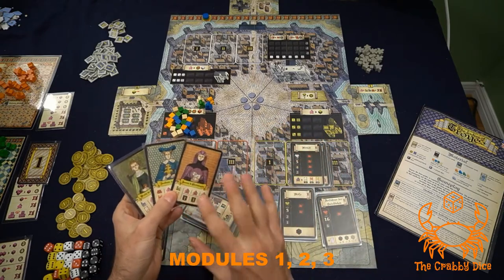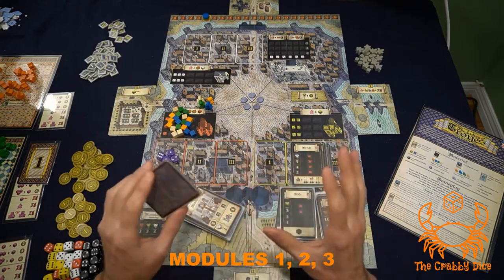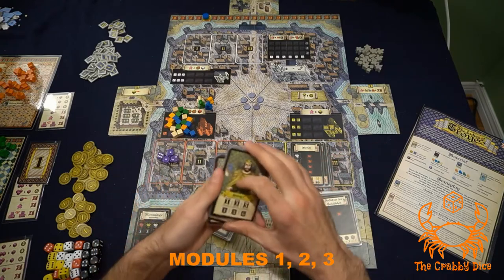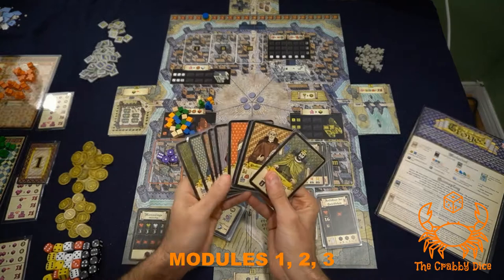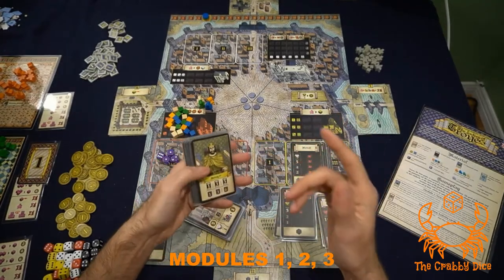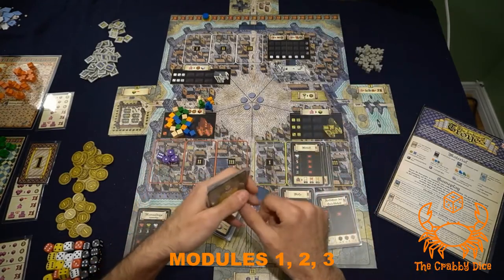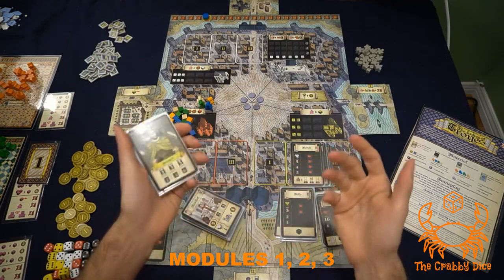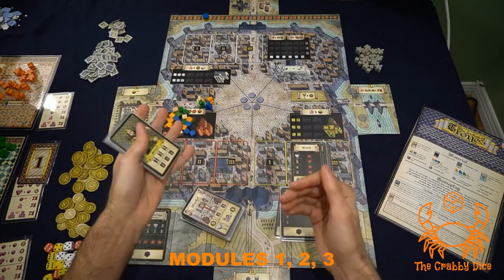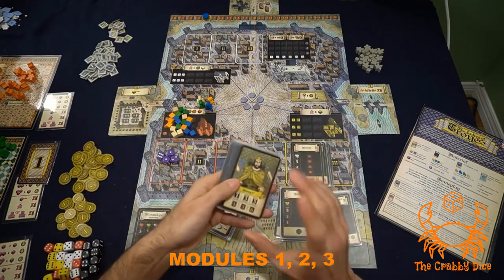The character cards deal mostly with the districts. There is one special setup variant for them, which I always play with: when handing out objective cards to all players as usual, you also flip over one random objective card that sits out on the board as a global objective that everyone scores. In a three-player game you score four character objective cards total, and in a four-player game you score five. This is a great variant.